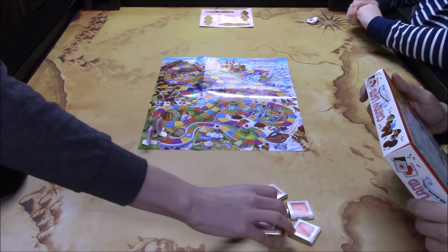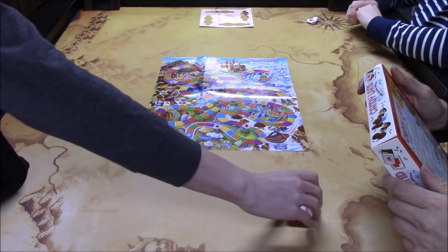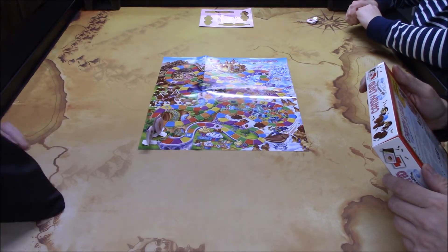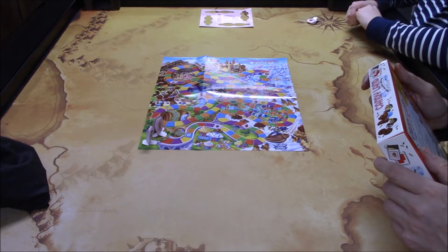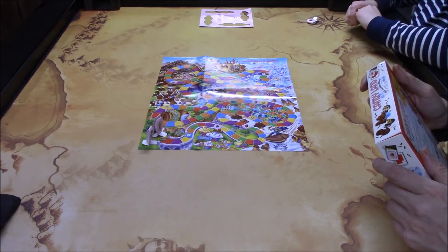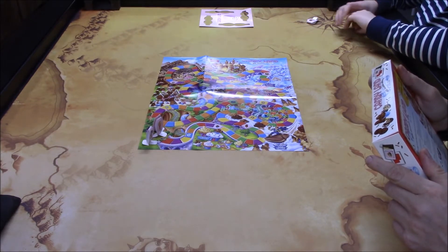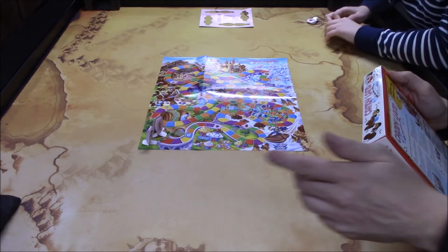Gameplay: the youngest player goes first, so that's going to be M2. Play then passes to the left, and on your turn the player to your left lifts the lid a little from the box — we're going to do it from the bag — and then you take unseen a chocolate. Play one of the sides of the wrapper and move your pawn. Your turn is over. Keep the chocolate and play the other side on your next turn, after which you place it in a discard pile next to the chaos bag.